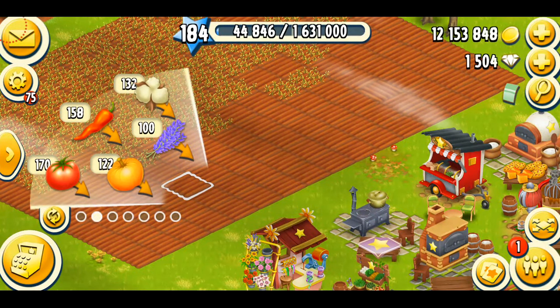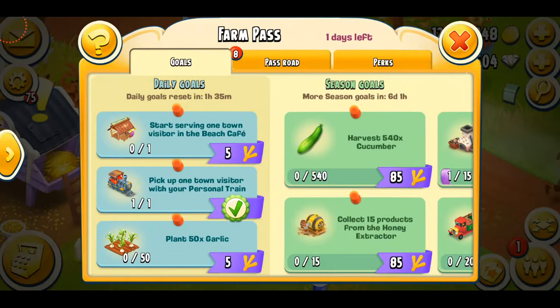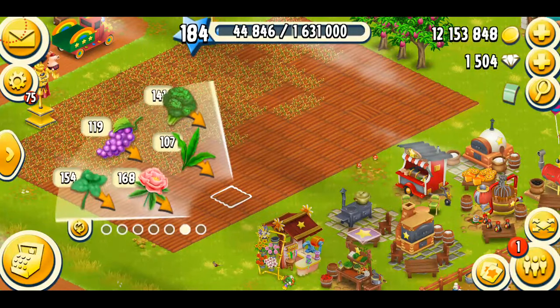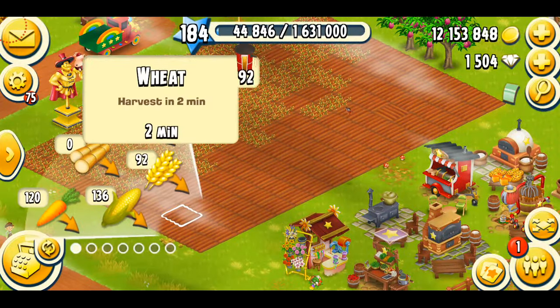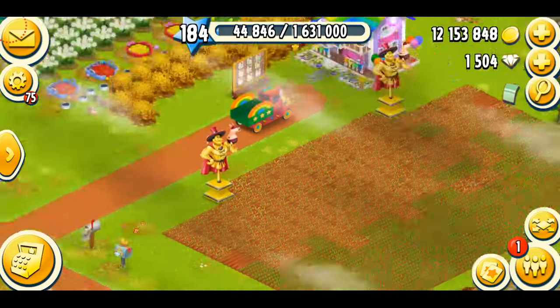I was about to plant cucumbers but then I realized there's a task in the Farm Pass to harvest 540 wheat — I almost made a really big mistake. So I just need to plant more wheat first, which will help me complete my Farm Pass.